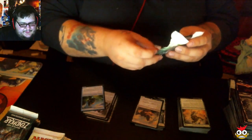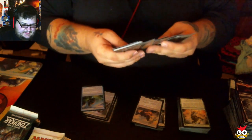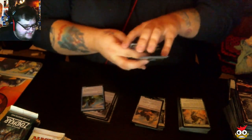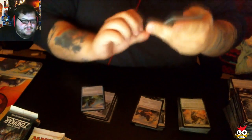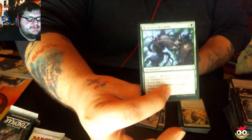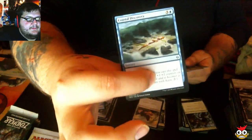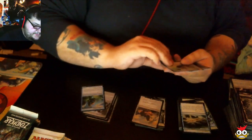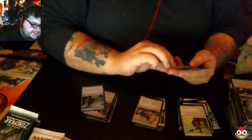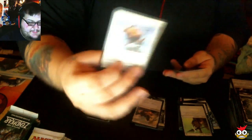Today's been pretty crazy, actually this whole week. Our first uncommon: Retreat to Kazandu. Coastal Discovery. Pathway Arrows. This guy used to be a mythic, now he's a rare — Felidar Sovereign. He may get play. And check this out — I want to show you guys something really, really pretty: a foil Forest full art land! Look at that — that's pretty.